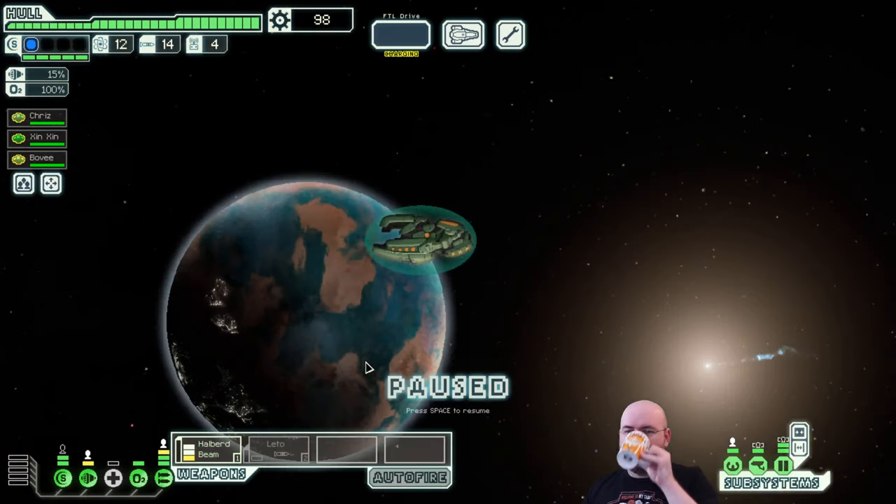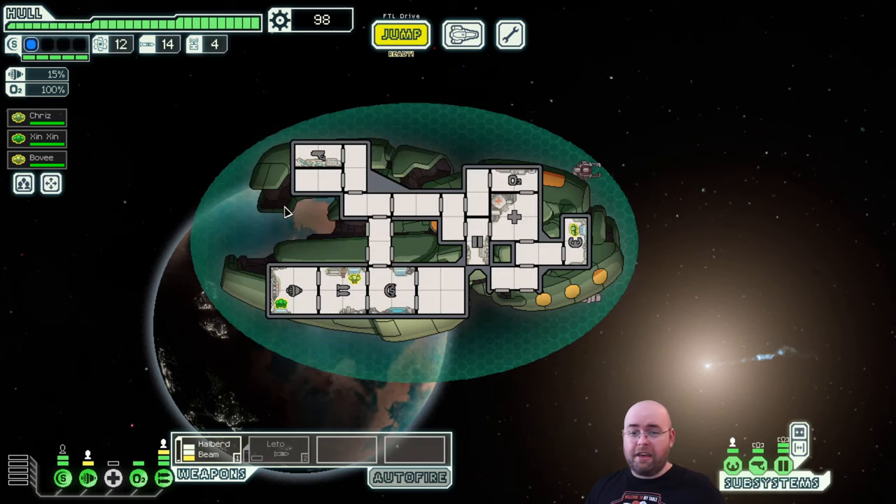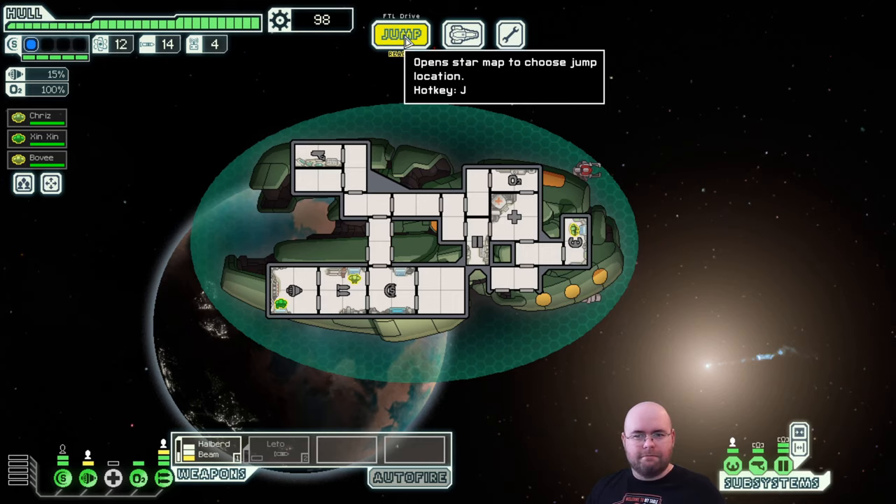Nearby planet shows signs of habitation - there's a quarantine level 5 in effect under FHA Act 22, Article 11.1. Basically, the planet's quarantined. There's no encounter, no bad thing, no good thing - it's bad for the population of course, but that's not our problem. However, there's a distress signal coming from the next sector, which indicates something interesting is happening there.